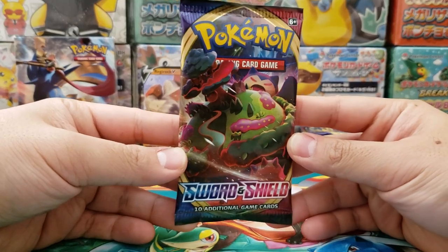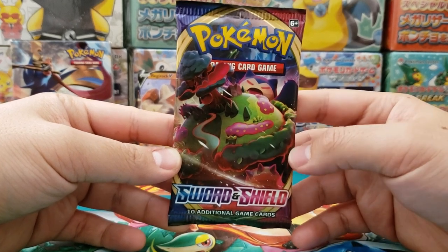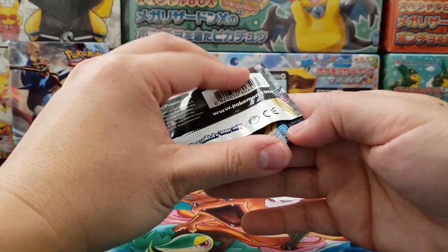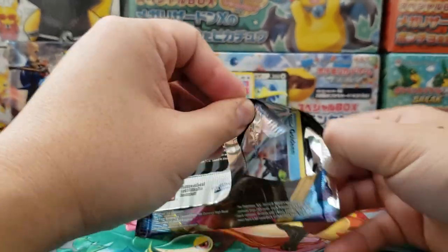On to our next pack — we got ourselves the Snorlax VMAX card right there. Oh, that's a beauty. The two big boys in this set would probably be the Snorlax VMAX and the Lapras VMAX.